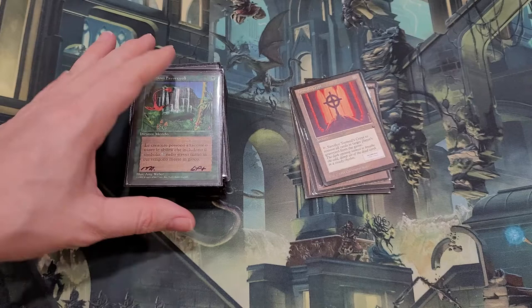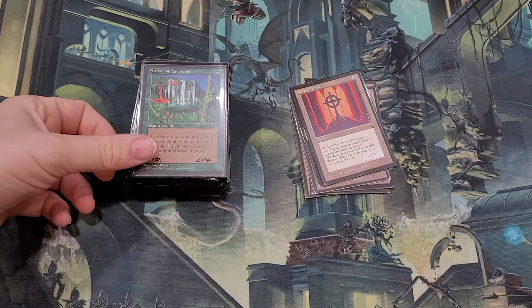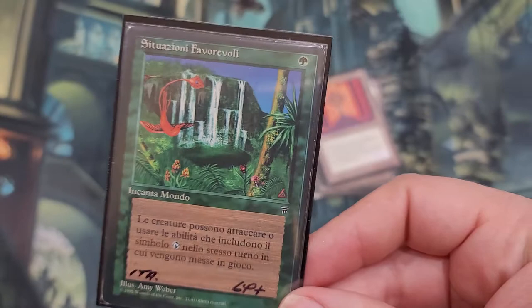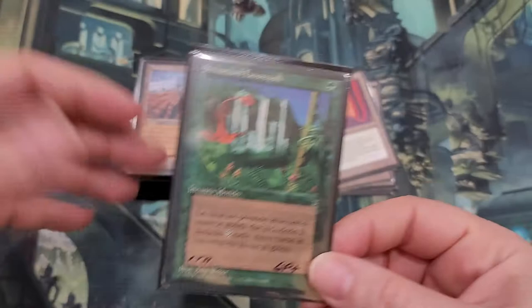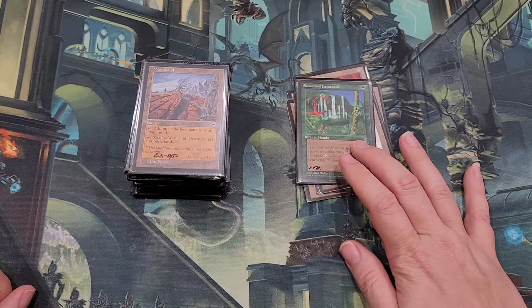Now we're going to get into some of the bigger cards. A lot of these are reserve list. He was trying to price and sell them but decided he didn't want to sell online, so me and him negotiated for the whole group of cards. Now these are Italian, but they are reserve list. I got them at a better price than what I would have paid if they were in English. This one is Concordant Crossroads. Obviously I can't read Italian, but I know what it is — it's a good old card. You can just Oracle the text on that card if you really need to. These have been going up a lot in the last year or two and I can't afford an English version, but this one I was able to pick up at a good price, and it's also a reserve list card.